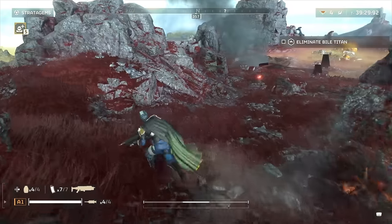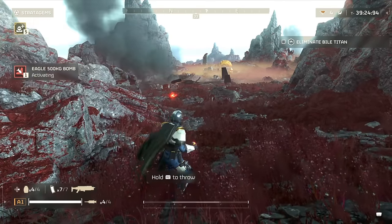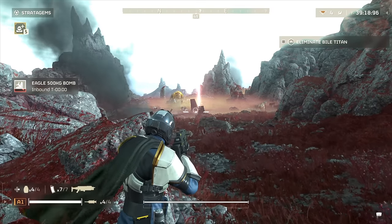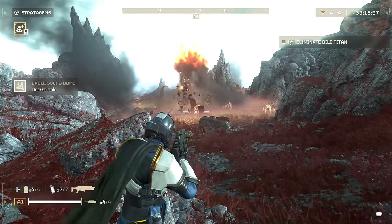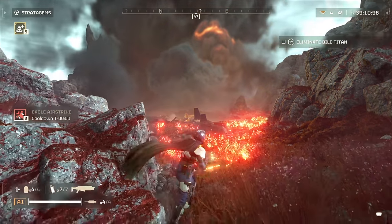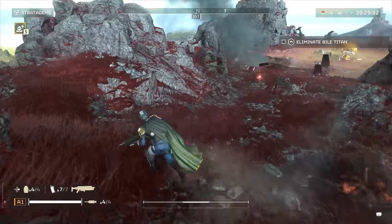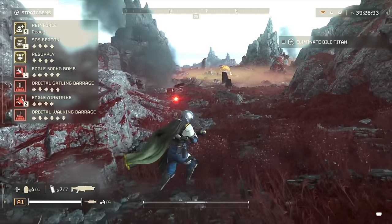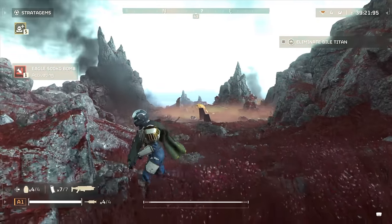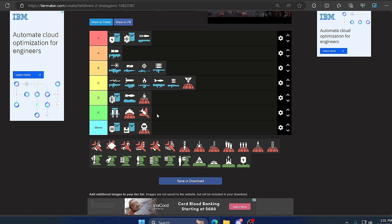Up next we have the 500 Kilogram Bomb. Currently I feel like something is wrong with it because it should do much more damage than it does. I've seen it explode next to fabricators, on top of Terminid structures, and directly on big enemies and not actually kill them. I think it's currently glitched, and if it's not glitched then I'm very sad. In its current state it is a complete letdown. Technically it deserves D because I have seen it kill a Bile Titan and Charger occasionally, but for the 90% of times it does nothing — F.